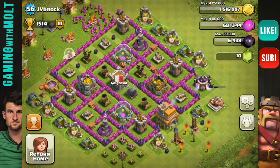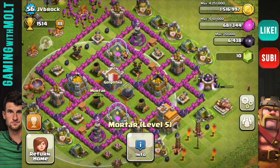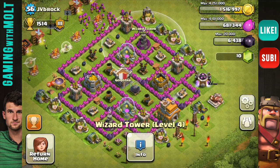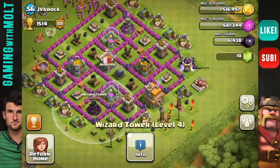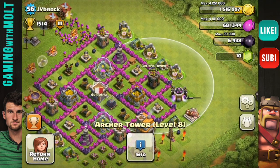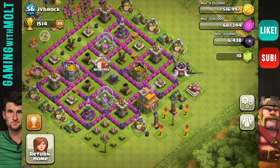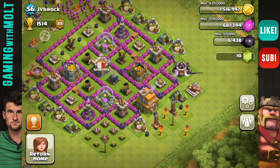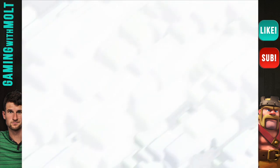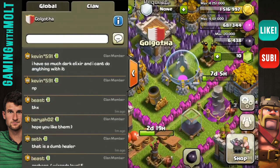Jonathan, this looks awesome. Your Clan Castle is in the middle, your Mortars are triangulated, you have an Air Defense in the middle — that definitely looks awesome. You only have two Wizard Towers, which sucks because you'll get one at Town Hall 8, but for Town Hall 7 you're crushing it. Keep that up, JV. Again guys, if you were thinking about rushing to another Town Hall level — do not do it. You will regret it, I promise you. Read the forums on it.